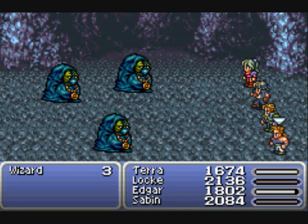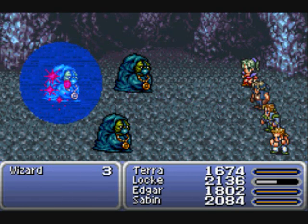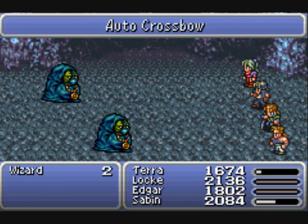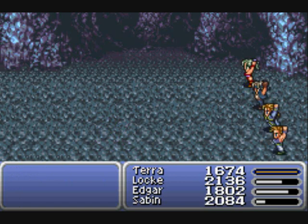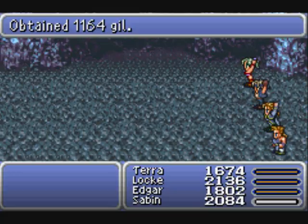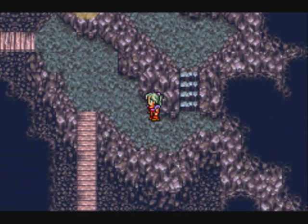We've got another new enemy - the Wizard. Not too much to worry about normally; you'd have to worry if they actually did something. There are still rocks to steal from them too. We get some new abilities, and a Guard Bracelet - that's going to come in useful.